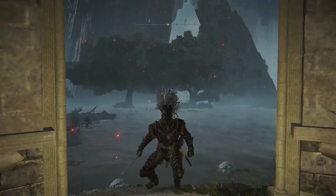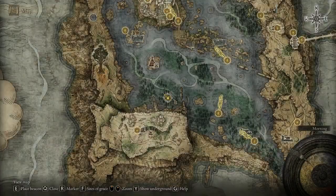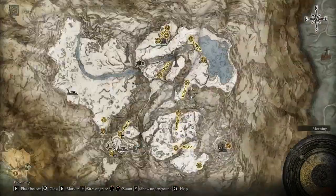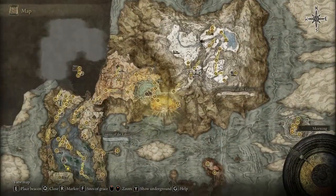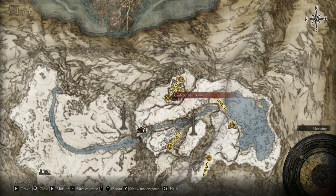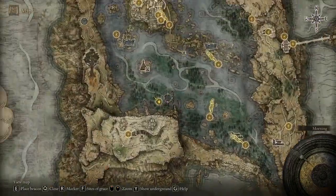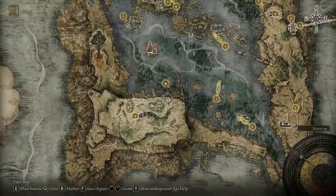In this quick video I will show you how to get to the Mohgwyn rune farm location if you are playing offline or have a credit game. First of all you need to kill the fire giant, otherwise it's not going to happen. You have to kill the fire giant on the right side at the mountain tops, and you have to open the colossal gate.